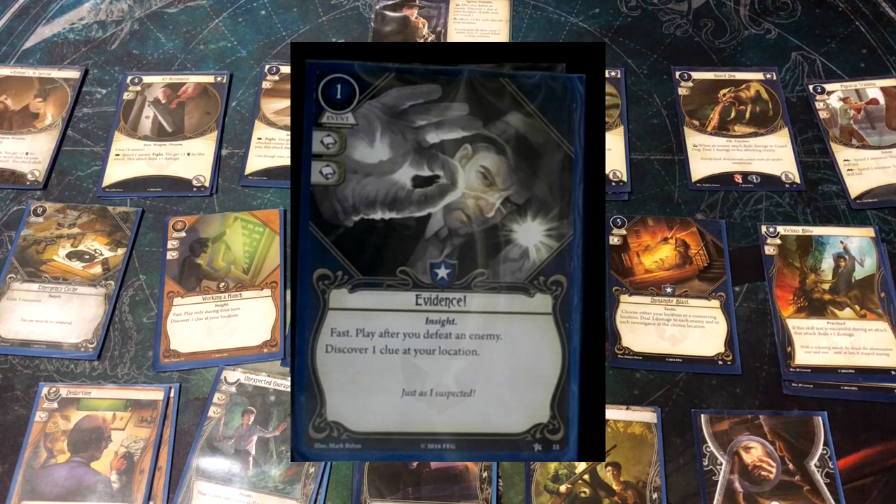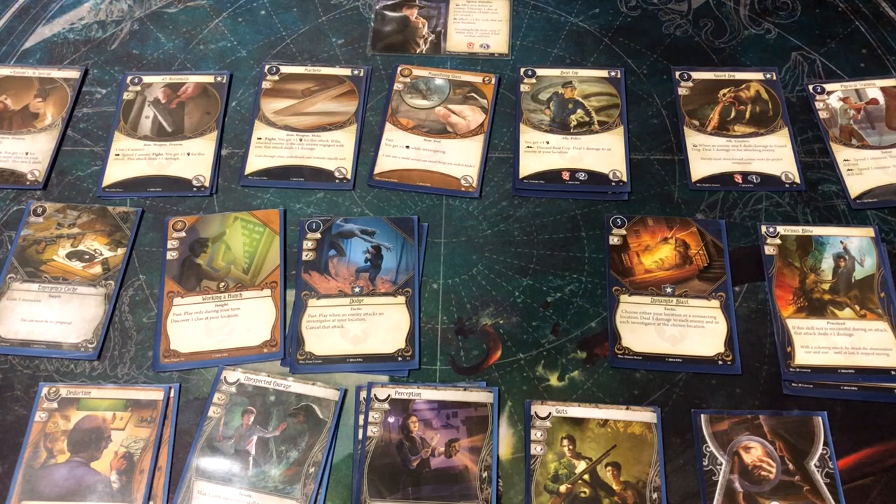Evidence has two intellect icons — maybe you just commit it to help pass a clue-gathering test. But you can play it for its effect: it costs one resource, it's fast, and it triggers after you defeat an enemy. Once you've completely resolved defeating an enemy, you spend one resource, play this card, and discover one clue at your location. Notice this stacks with Roland's ability — after killing an enemy, Roland's ability gets him one clue, and then he can play Evidence to get a second clue.